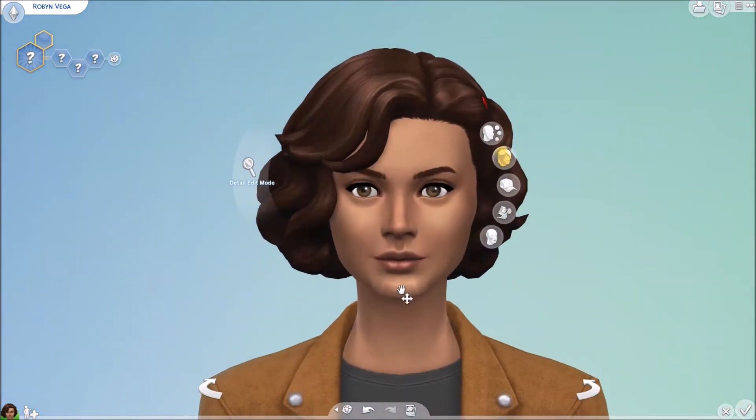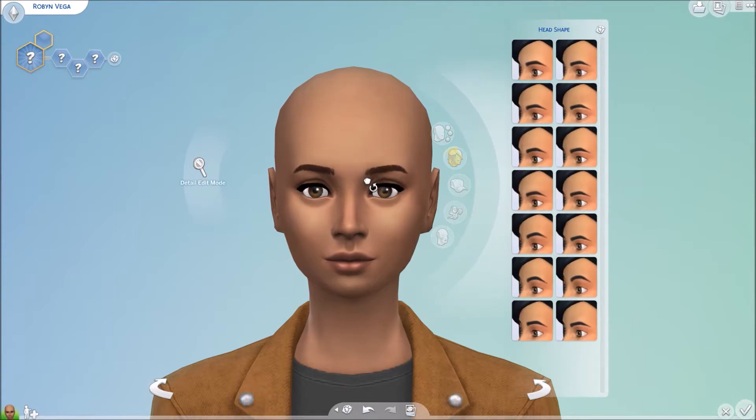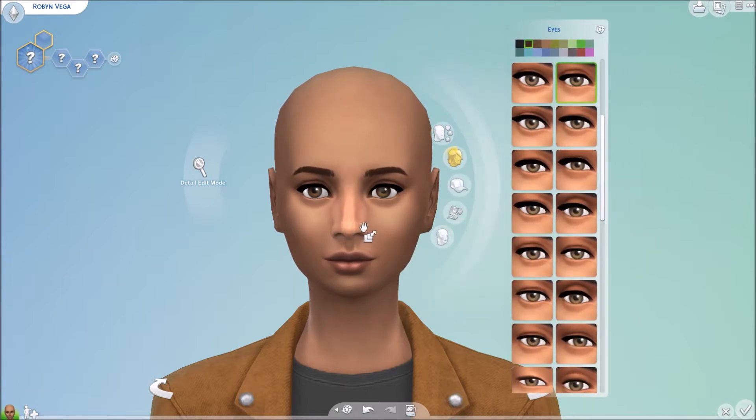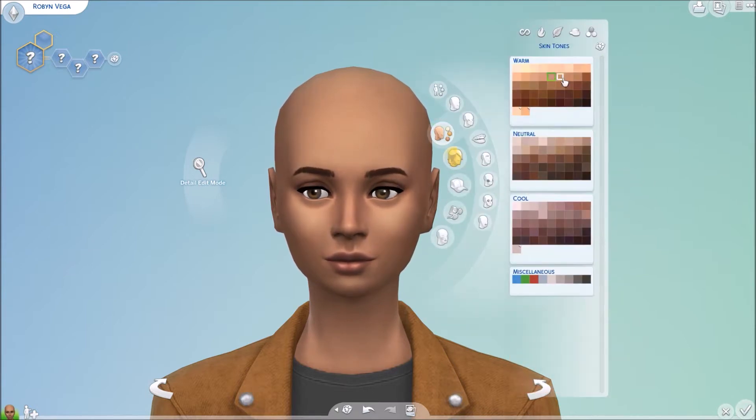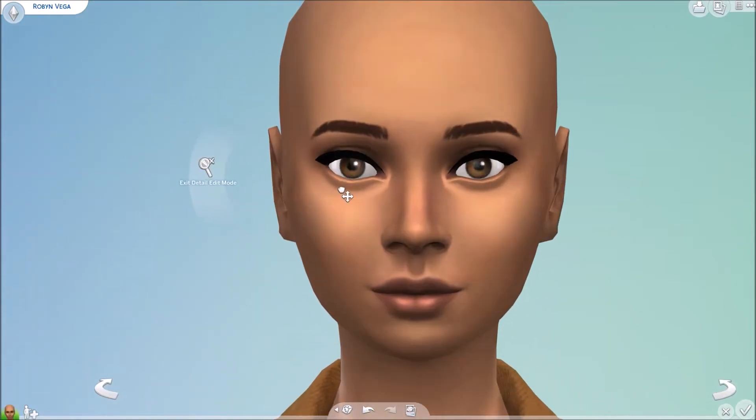Hello everyone, I am CupcakeSims or CC4Shot, and welcome to another CreatorSim video on my channel. Today this is a limited packs CreatorSim, so I only use the base game, Get to Work, and Dine Out. This is the sim I made — her name is Robin Vega.